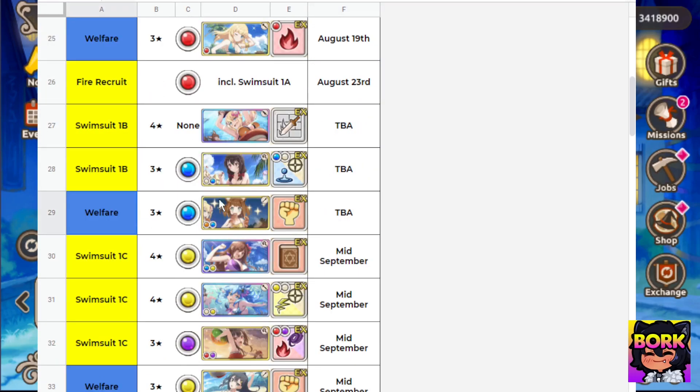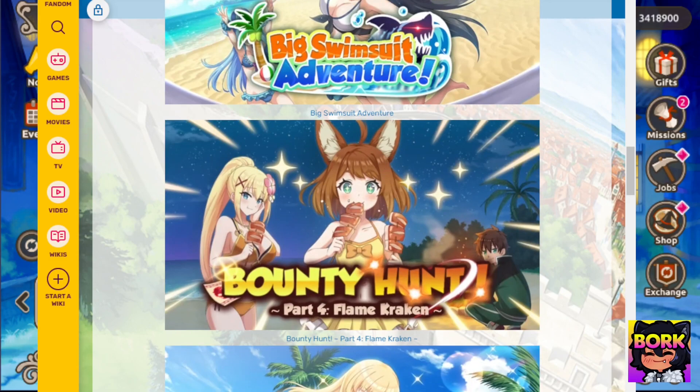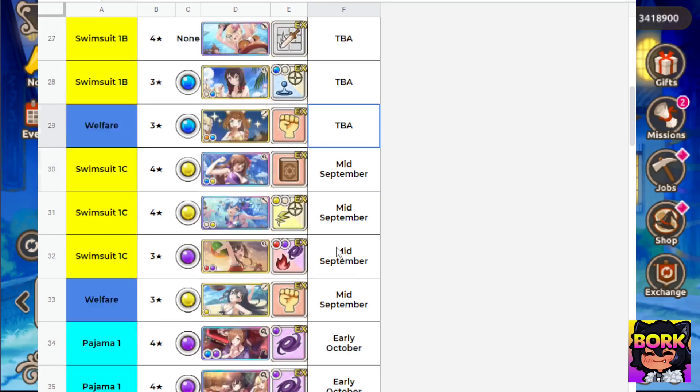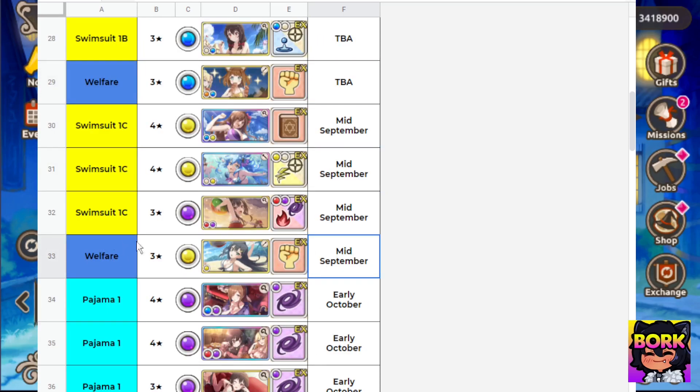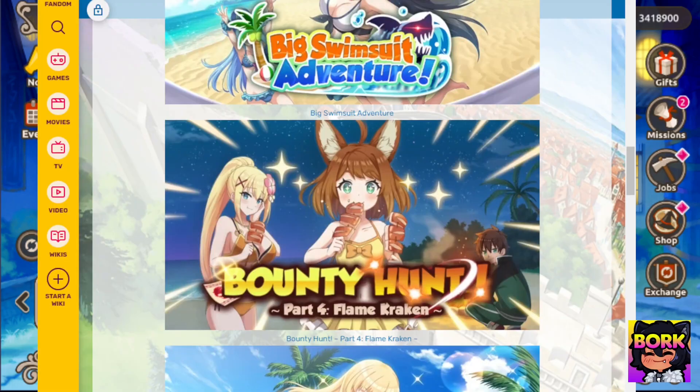The next event we're going to be getting is the Bounty Hunt event with Mia as a free character. I believe that's her name. She's a welfare unit, which means she's going to be absolutely free. So we're going to be getting some free units. Just note there is going to be a free swimsuit character in the future as well.